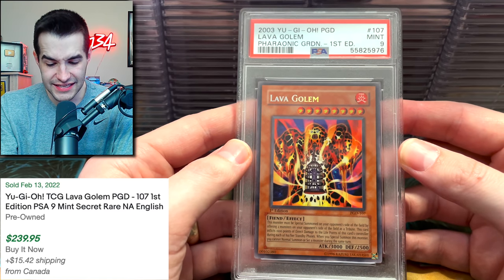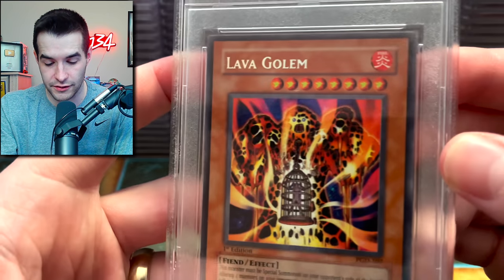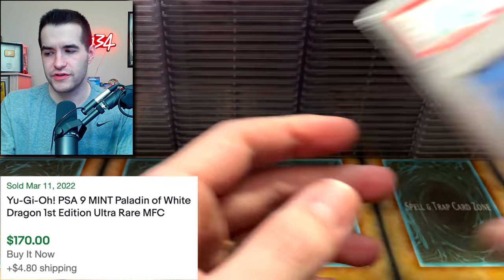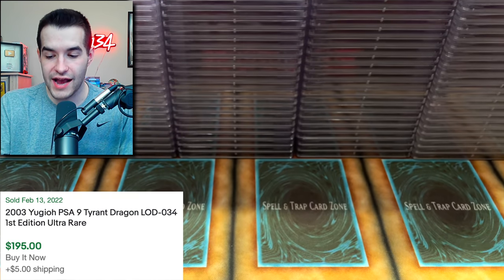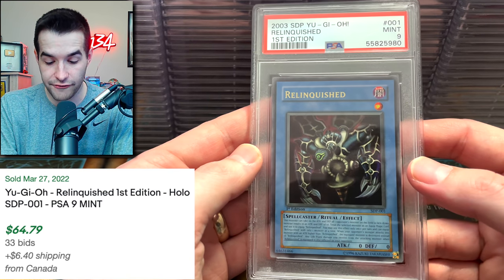Lava Golem — did I submit this? I don't remember if this is mine or his. PSA 9 — either way, that's still a nice grade, a little bit off-centered. Paladin of White Dragon — I'm pretty sure these are his. Chaos Command. Tyrant Dragon — a 9. These are actually pretty good grades he's getting. A 9 first — oh, that's SDP. I thought it was MRL — even though SDP is still sick.